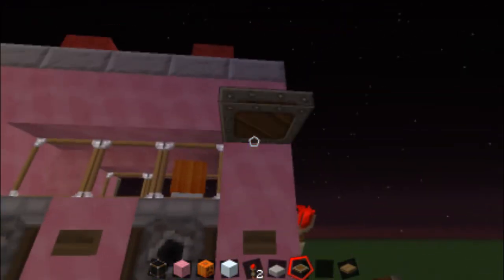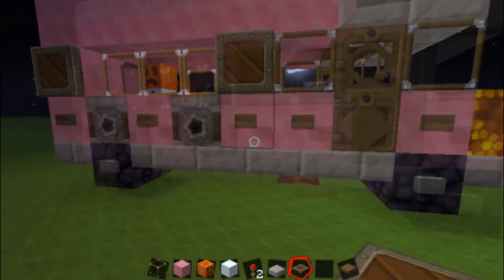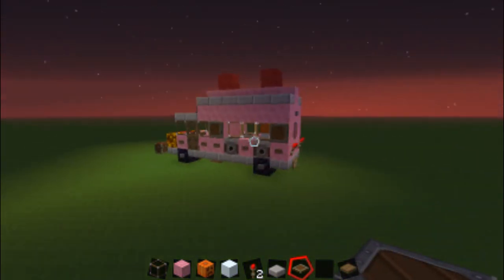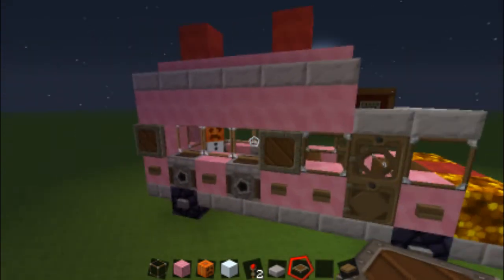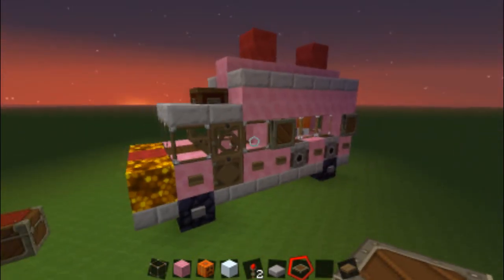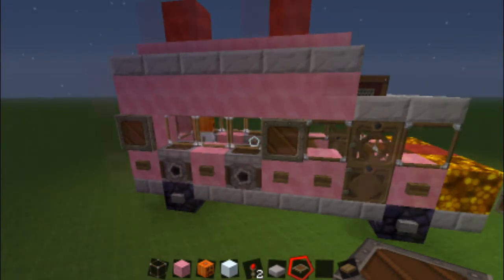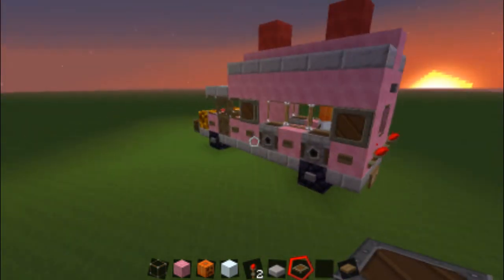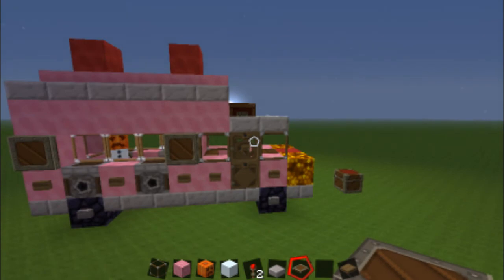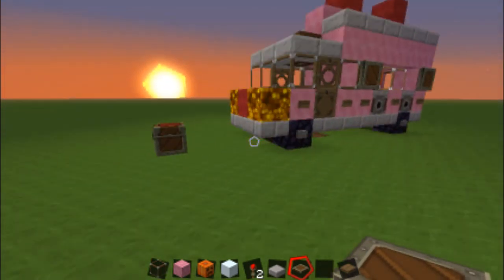You can just kind of decorate the outside any way you want. You don't have to make it all pink — you can make it white and pink if you want. That is our ice cream truck, everybody. That's how to build an ice cream truck — pretty easy, pretty simple, takes you just a few minutes. Build it, put it on your server, let your friends see it and make them giggle. A lot of people came to see mine on the server — the ice cream house and the ice cream truck — and people came to see Steven the Wonder Pig.